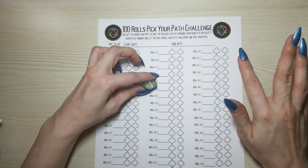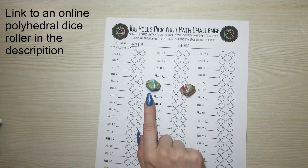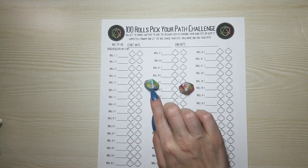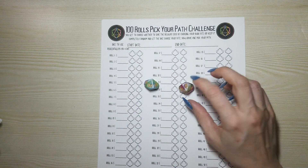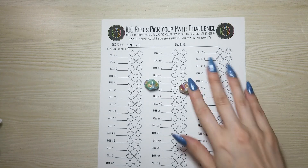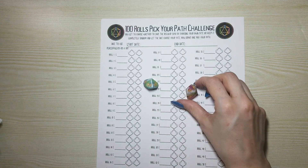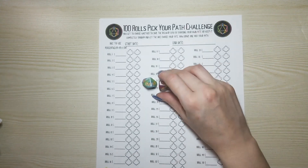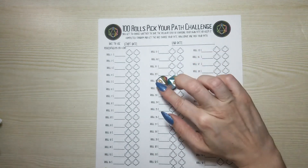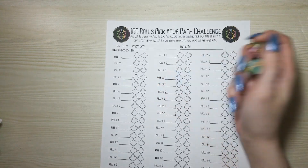For the hundred rolls pick your path, you're going to need a percentile die and a d10. The percentile die has two zeros on it and those zeros are actual zero — the highest amount on this die is 90. The zero on the d10 is 10, it's not zero. So when you roll a zero on the d10, that means you rolled 10. These two together will equal a hundred — if you roll a 90 and a zero on the d10, that's a hundred.